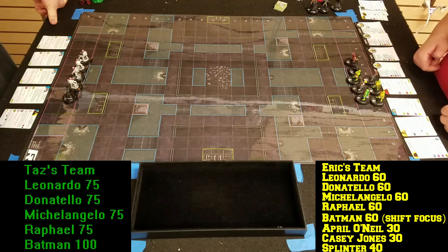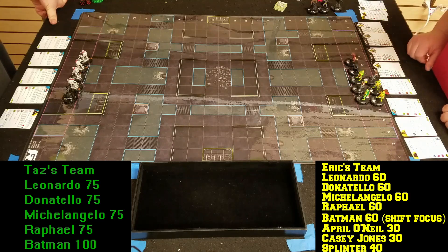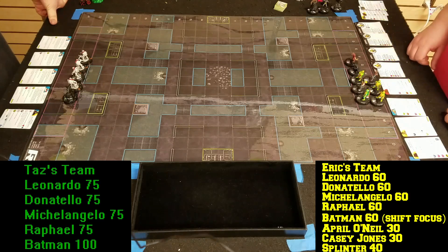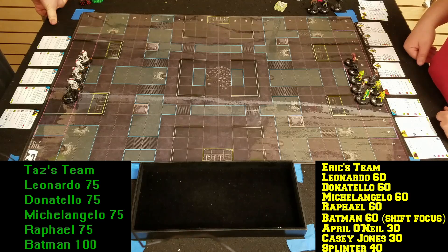My opponent Taz is rolling with the chase Turtles and the Batman from the Justice League Strategy Game. It's funny how we both had the same idea — they're both in the same media, which is a good book, I've read it recently, it's awesome. I got the map roll, and my Turtles have the advantage in water, so I picked the water-esque map with less hindering terrain.